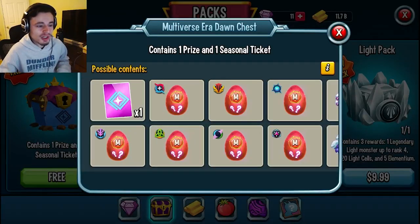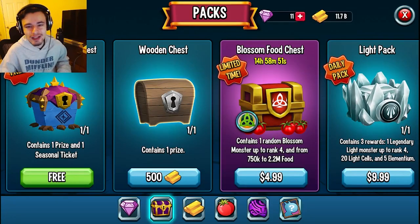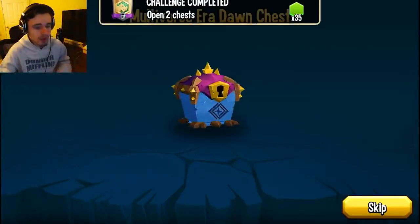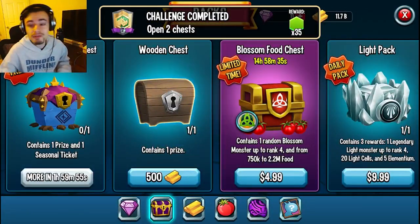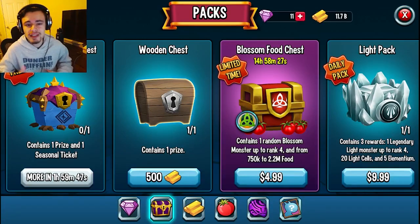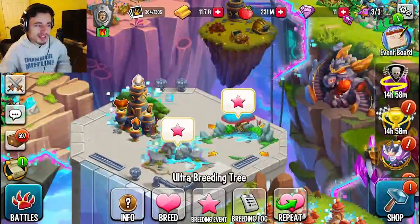In this video I'm going to tell you guys how to get these chests so you can get as many things as possible out of them. The first way to get the multiversal era dawn chest is through the chest shop. Just click on Shop and you'll see them right here. You can claim them every two hours. You do have to watch an ad if you're on phone, but if you're on PC you can just click Claim. Go and do that every two hours.